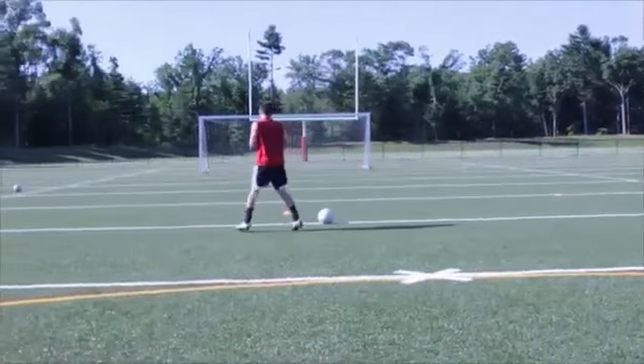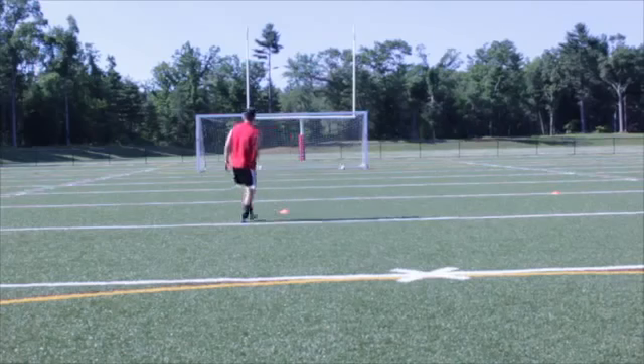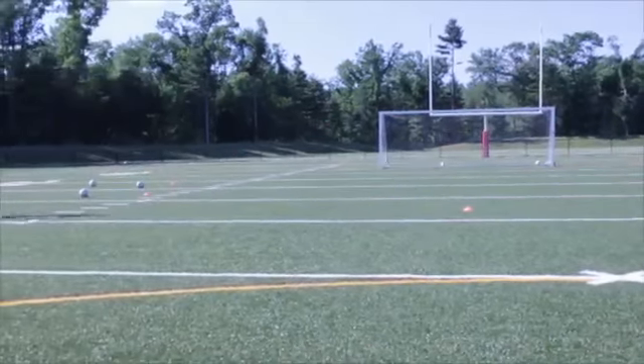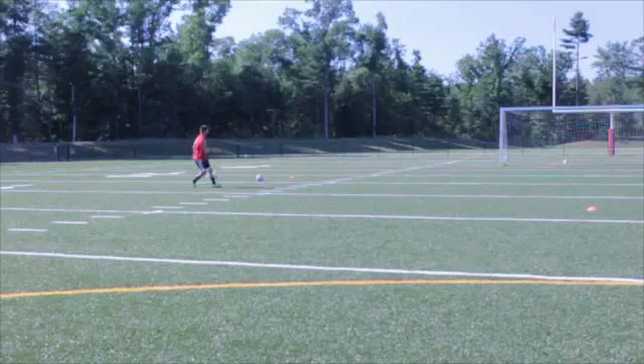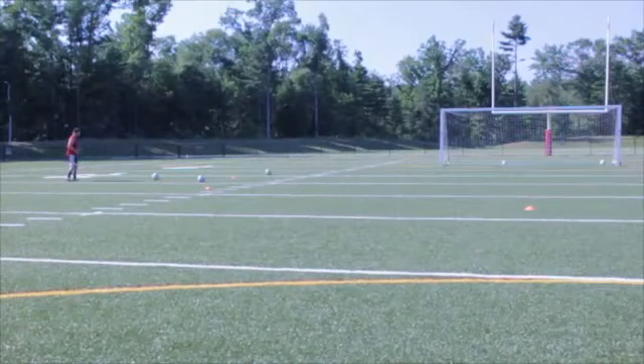Post or crossbar then in is a plus three. Side netting in the air is a plus two. Side netting on the ground or net in the air is plus one. Hit the post is zero. Miss is minus one. Maximum score is 15, minimum score is minus five.